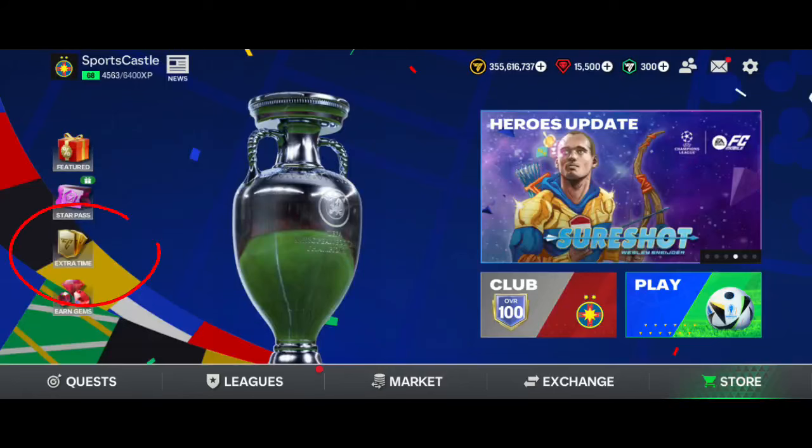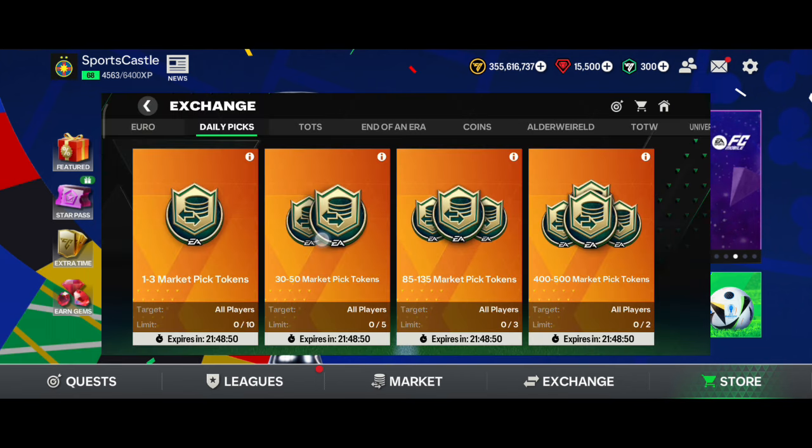In this video, we will see Epsi Mobile Extra Time. In Extra Time, we will get players free. You will see a daily pick exchange. Market pick tokens are free.